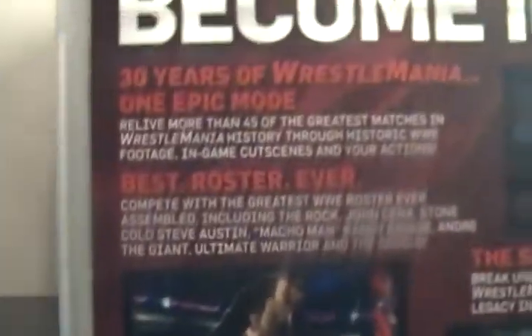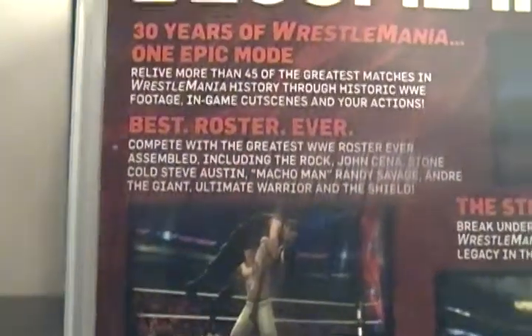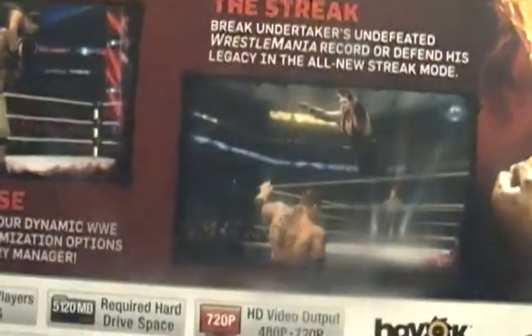And here you got John Cena giving the AA to what looks like two members of The Shield. Over here you got Batista and The Undertaker. You got Andre the Giant right there, and the Hulkster, which I'm surprised he's in the game.